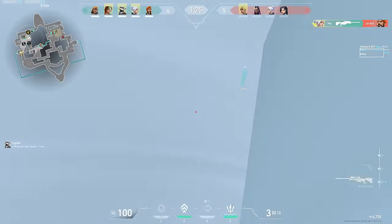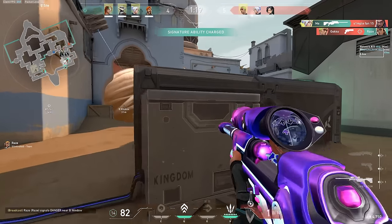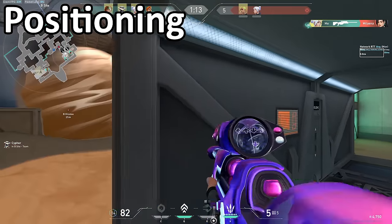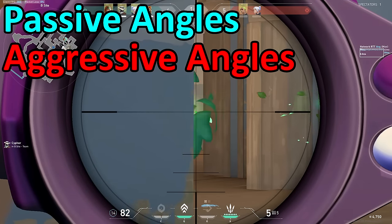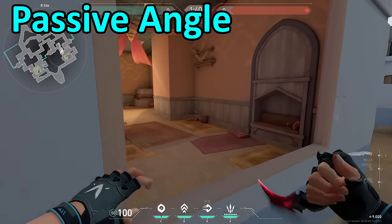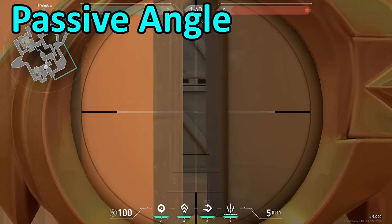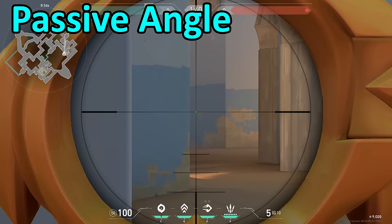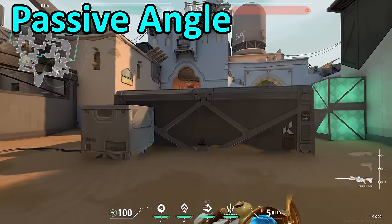Jett and Chamber have gotten pretty significant nerfs to their movement utilities since my last opping guide, so you're going to have to be a lot smarter about how you position yourself. I have divided opping positions into two different categories: Passive Angles and Aggressive Angles. A passive angle is a position where you can escape to cover without the need for any movement utility. Examples of passive angles include positions like playing in hookah on Bind, or playing on site on B and holding long. In these types of positions, you don't have to rely on movement utility to get to safety, and these are generally pretty easy positions to survive in.